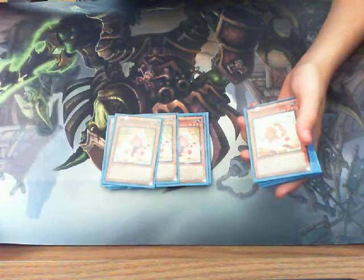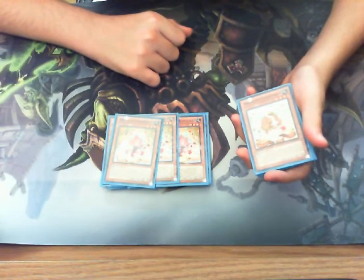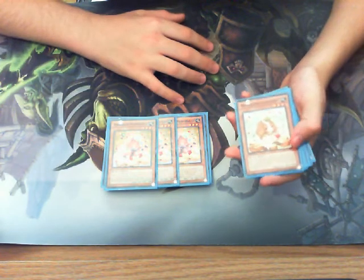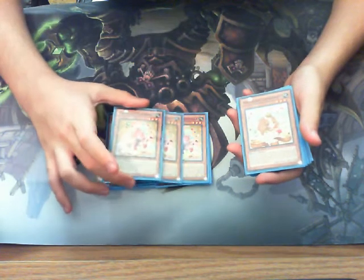Mewfuel — when he's normal summoned, I can special summon 1 Madulce monster from my hand. Really good card, I do think it's needed at 3. I've seen a lot of builds play 2, even 1, but I personally like this card at 3.